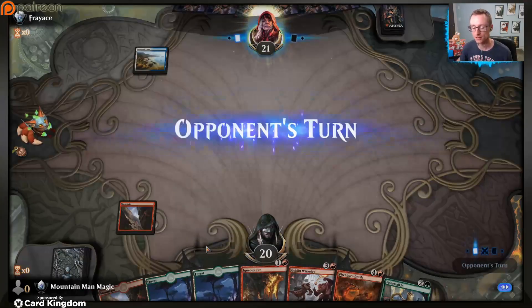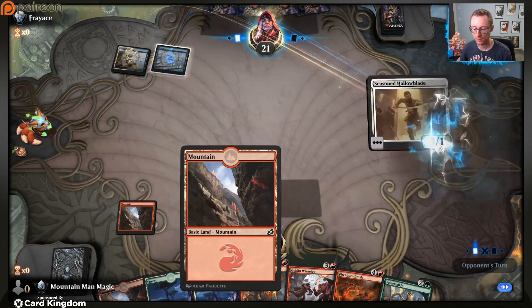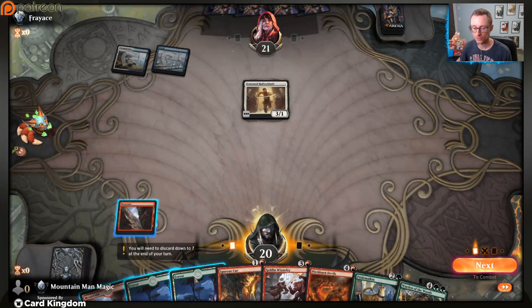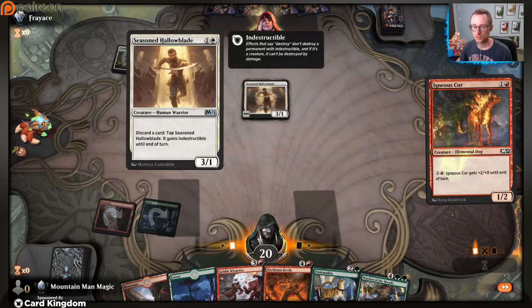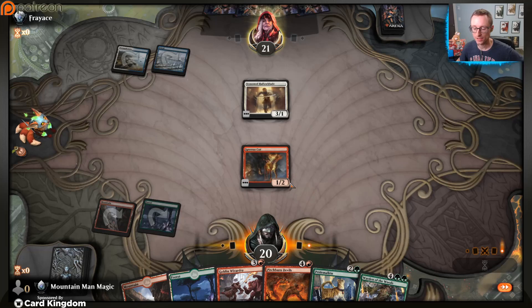Alright, here we go - time for win number two! We'll lose two in a row and then win seven in a row, I don't see a problem with that. I'd love to be on the play but hey - two-drop into three-drop with the land, happy to see that. We haven't seen Chandra yet - come on deck, help us out. A three-one that gives your creature indestructible - alright.